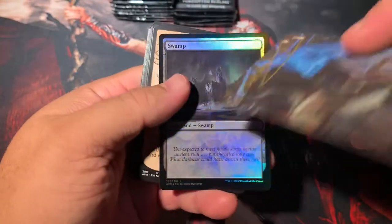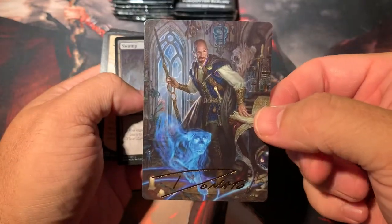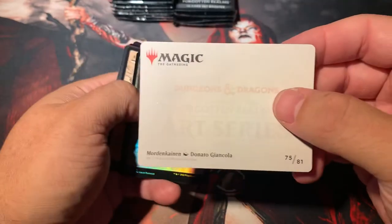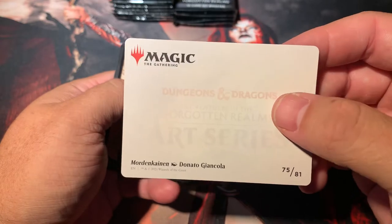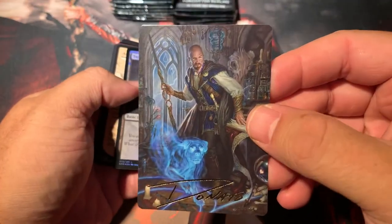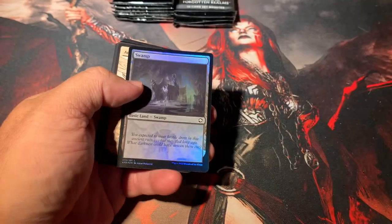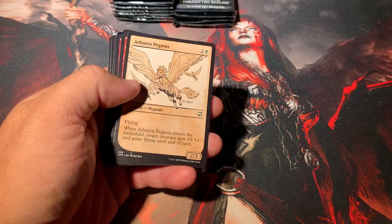We got this signed card — that looks like Mordenkainen by Donato Giancola. He's one of the old guys — one of the old school Magic artists from way back in the day. Nice. My dogs are going crazy because I pulled this.